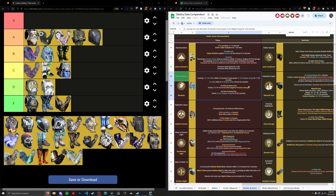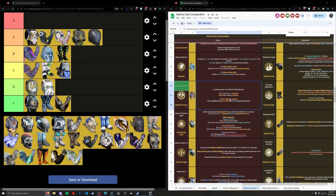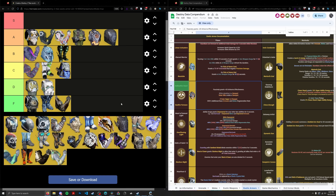Hallowfire Heart got reworked because it was being overshadowed by other Titan exotics. Basically if you like sunspots it makes a lot of sunspots — any solar kill while you're in a sunspot creates a new sunspot. Titan already does this somewhat with Sol Invictus, but Hallowfire makes any solar kill trigger it, not just ability kills, so you can use it with Sunshot. You also get that 350% boost to grenade and melee regeneration when your super is full. I don't think that's enough to pull it above Synthos or Hoil, but it's still a solid alternative. A tier, ranked 9th.